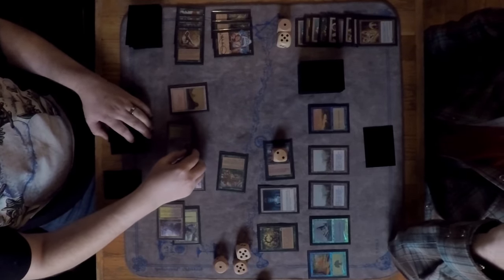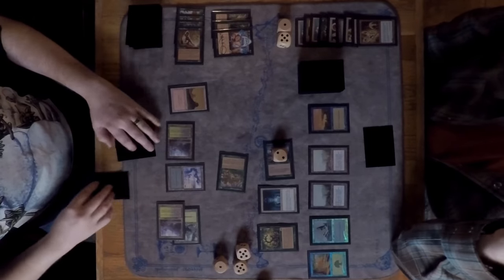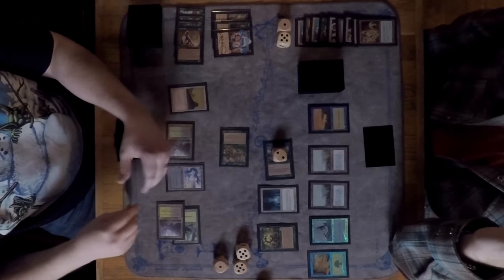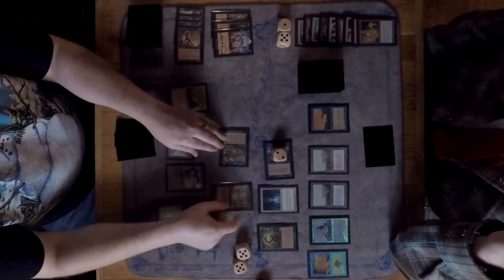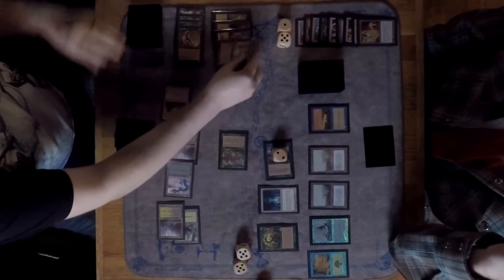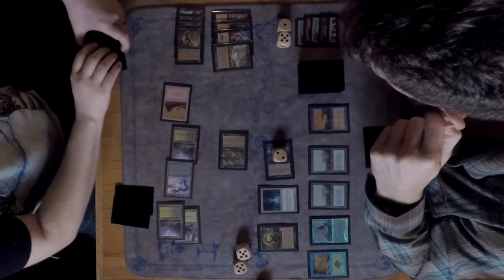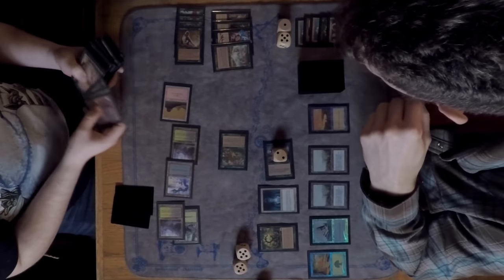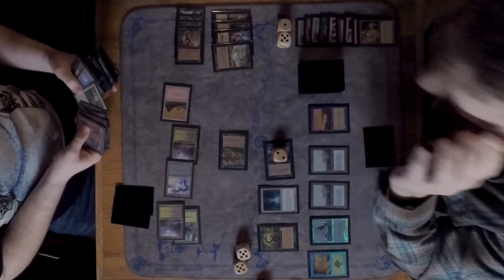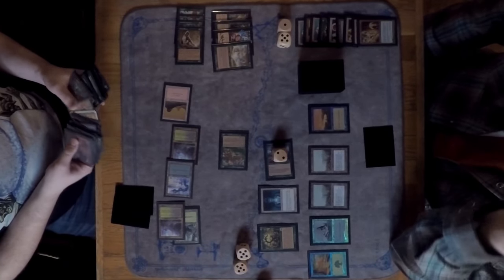Marshall breaks serve: taking one damage from the Yavimaya Elder ETB, then sacrificing the Elder to go get some more lands. That's a smart play — taking lands out of the deck while ramping into potentially something bigger.